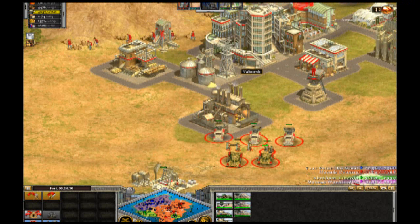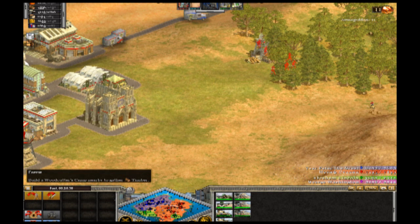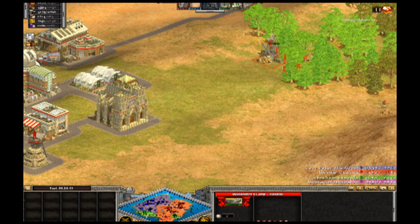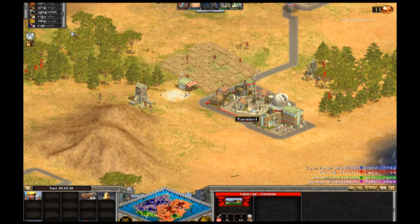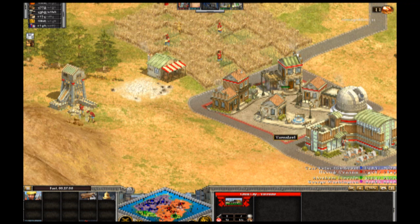Rise of Nations collects resources in a different way than, say, Age of Empires. Each city has its own set of resources around it. There are six resources: food, timber, metal, oil, wealth, and knowledge.